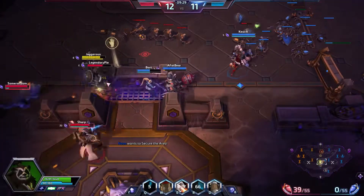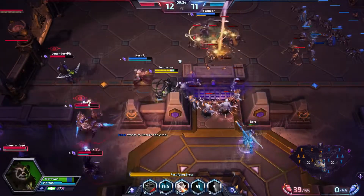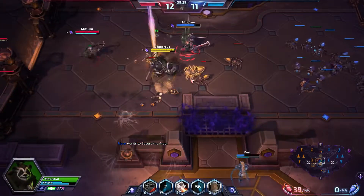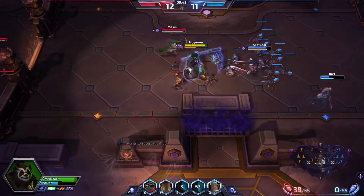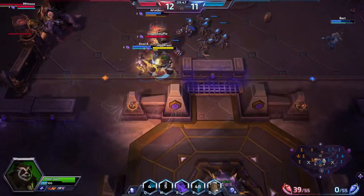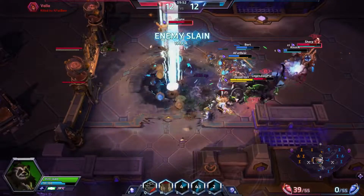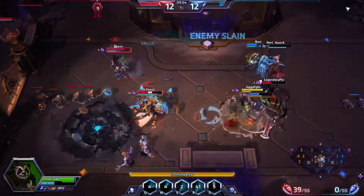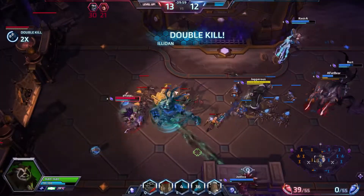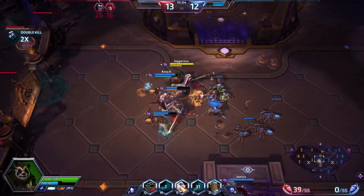The enemy team is all there — just retreat. I tried to save her but she came back in. Why would you waste your life like that? This is the thing about Chen — you can do these plays and be okay. I'll get another orb and some gems. There's Illidan — wow, that was a great play. We killed Valla. We can zone out the rest of the enemy team and push this lane.